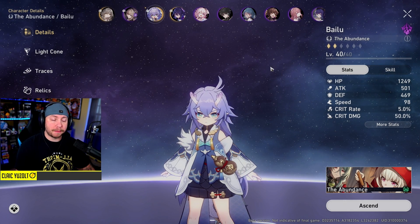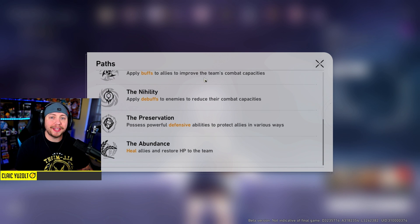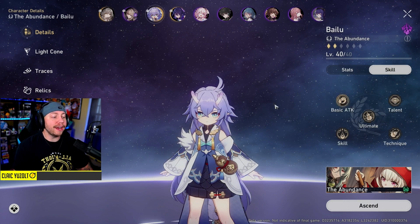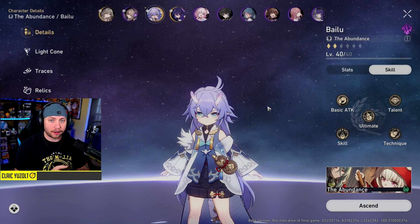Bailu follows the Abundance path. Paths in this game are essentially jobs or classes - it's what the character is going to be good at. Abundance says 'heals allies and restores HP to the team,' meaning she's a healer. Looking at her skills, every character has a technique, a talent, a skill, a basic attack, and an ultimate.